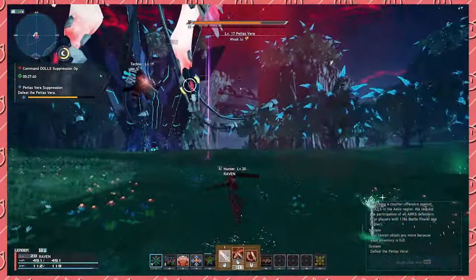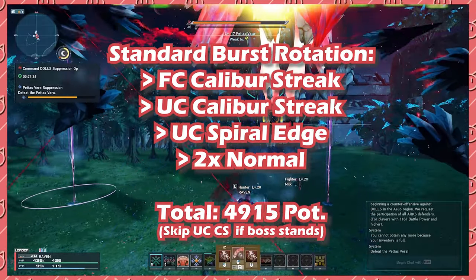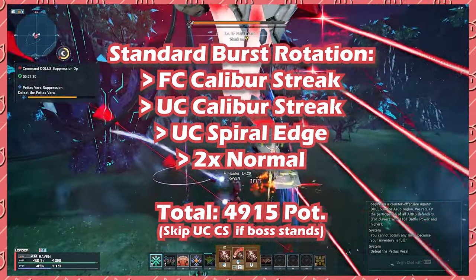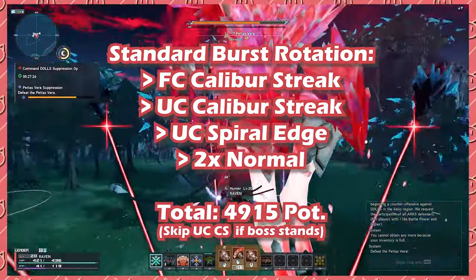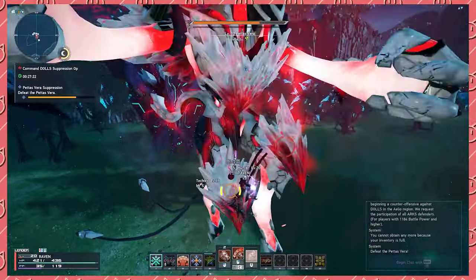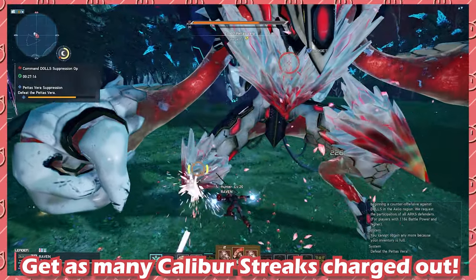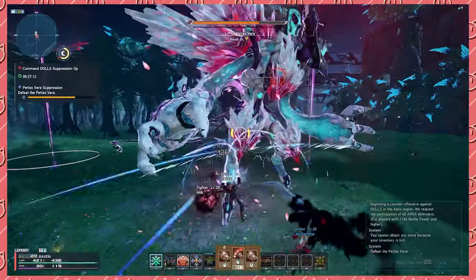So that was a lot to take in for sword, so here's a basic summary. Fully charge your Calibur Streak followed by an uncharged Calibur Streak. After you do those two, perform an uncharged Spiral Edge and two normal attacks. This leads to approximately 4.9k potency guaranteed in the short amount of time you have for a short burst phase. For a long burst phase, fully charge your Calibur Streak, but as it's nearing the end, hit Spiral Edge into your 4th and 5th normal to catch it reeling back for extra damage.